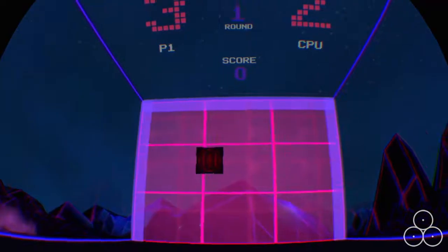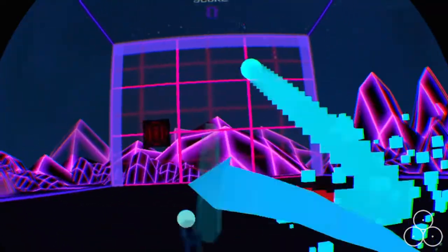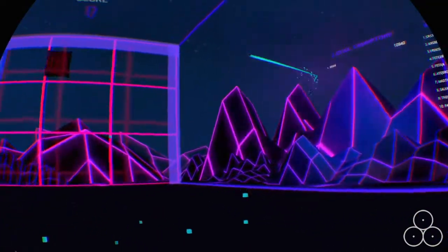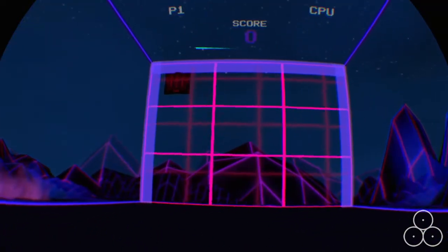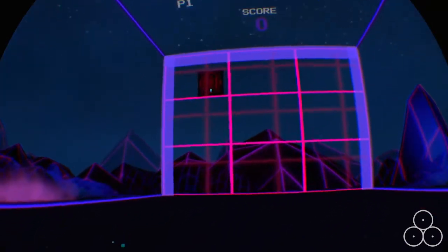Hollow Ball is the PSVR game that gets you moving. Set in a Tron-like landscape, you're trapped in a transparent cube of varying sizes. The game is essentially 3D Pong, much like Danger Ball from the PlayStation Worlds Collection. But unlike Danger Ball, this game has bats — better yet, bats that sound and feel like lightsabers.